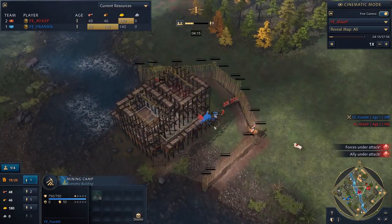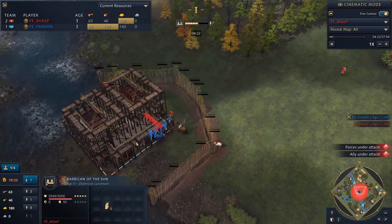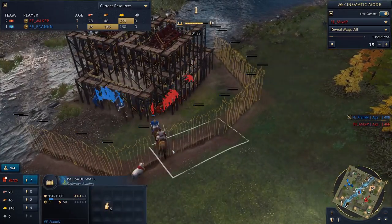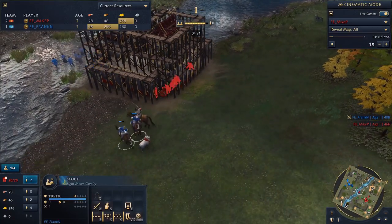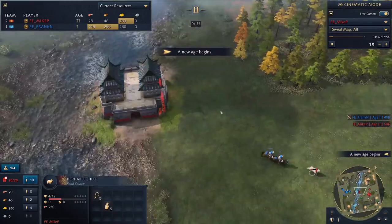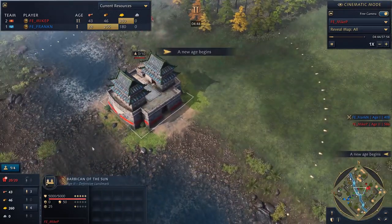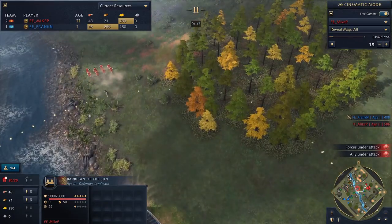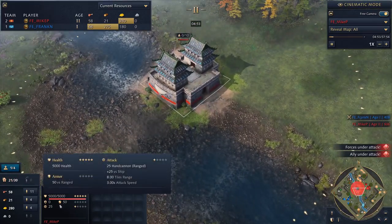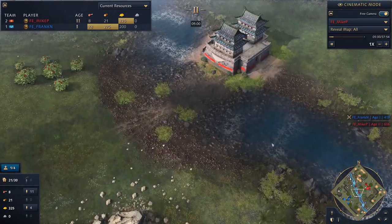In the middle of the map, we've got the Barbican of the Sun being dropped in the middle here — and the villager pull! As the Chinese, your buildings construct faster, so that's part of the reason he thinks he can do it. There's a battle against the sheep — run, sheep, run! And he got it up. The Barbican is a great building to get here because it's basically like a mega outpost. It's got a nice large area and it's able to shoot a pretty powerful cannon at anything in the area.